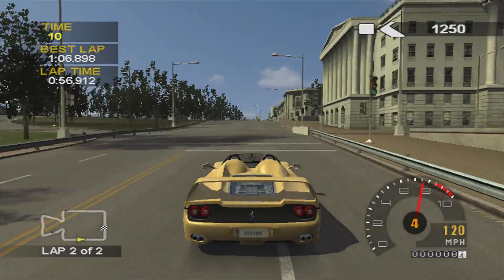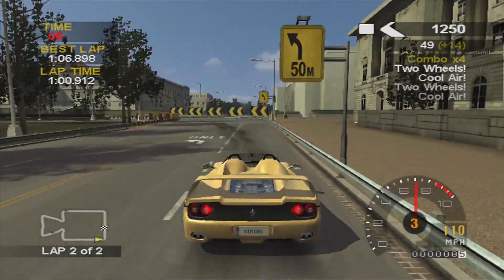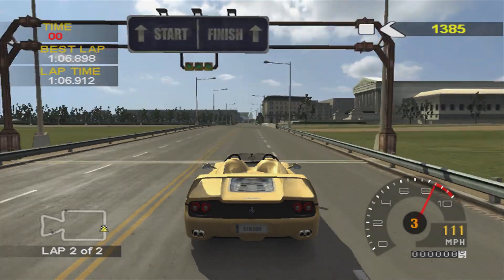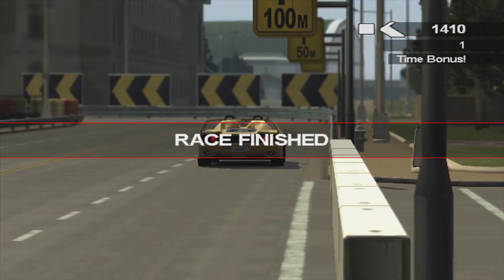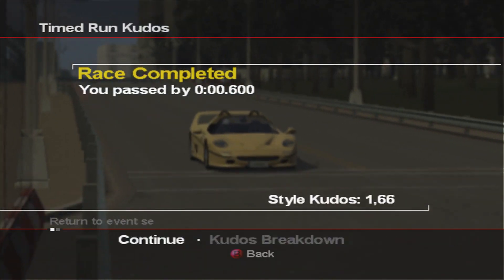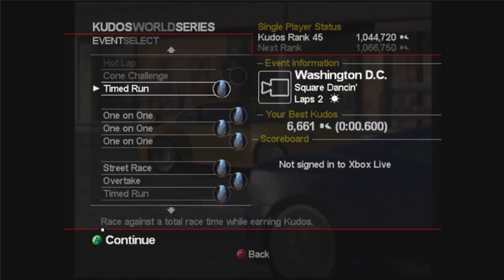That was a much better line through that corner — managed to carry the speed a lot better. But we've got under 10 seconds left now, and it's really easy to bottle it when you hear the timer counting down. We managed to take that corner okay; I think we did slightly slower that lap, probably a tenth slower. But we got a clean race — which is unusual for me — and we passed by 0.6 of a second. A little bit comfortable, not too bad at all.